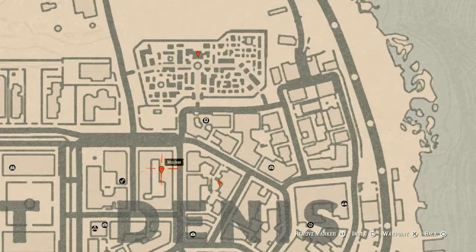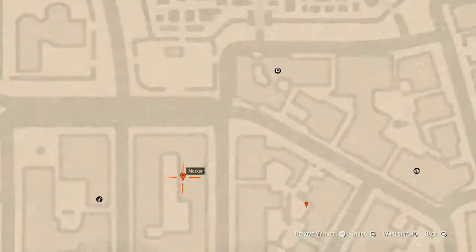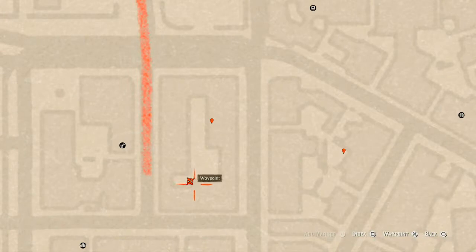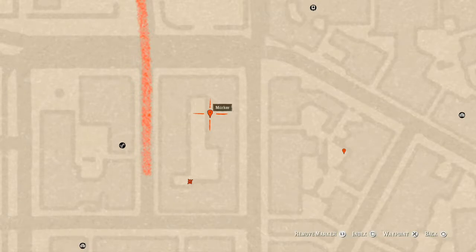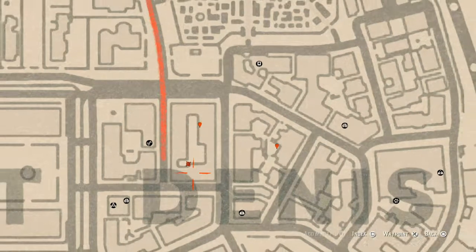Right across the street from that last one is an antique alcohol bottle on the second level. To get up there, there's a ladder — climb up the ladder, walk across the platform, jump over the railing, walk across, jump over the railing again, follow the path down and around to the marker. There's a little crack in the door; use your eagle eye and look around. That antique alcohol bottle at this location is an Irish whiskey bottle.